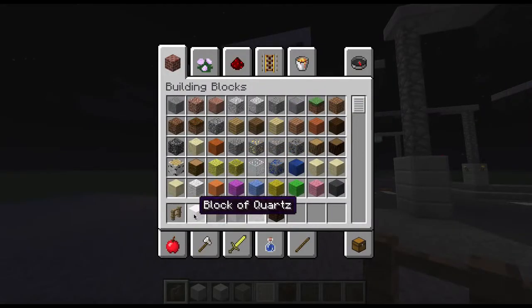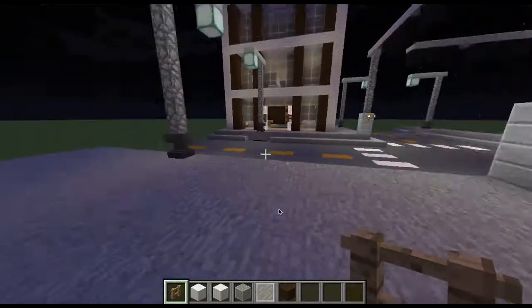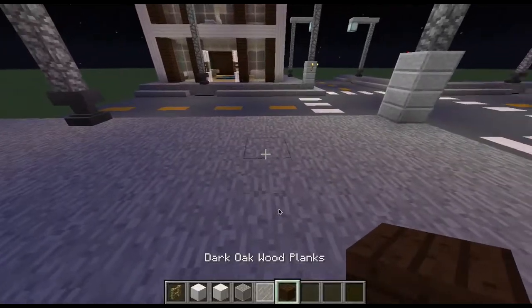The materials you're going to need are oak fence, oak fence block of quartz, pillar quartz, white stained glass, white stained glass pane, and dark oak wood planks.